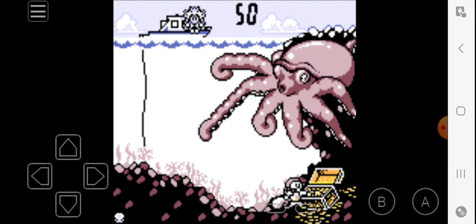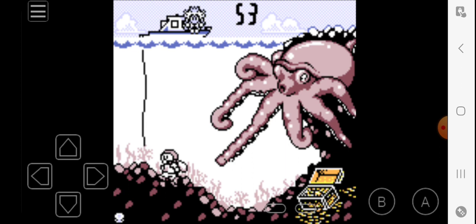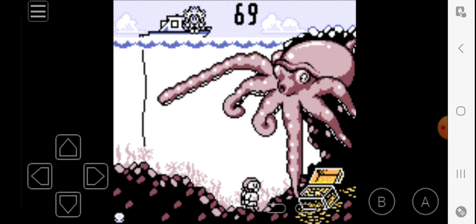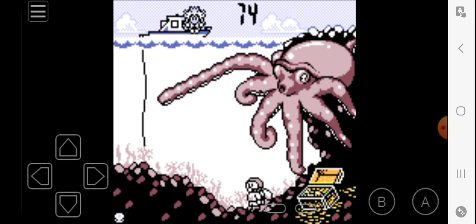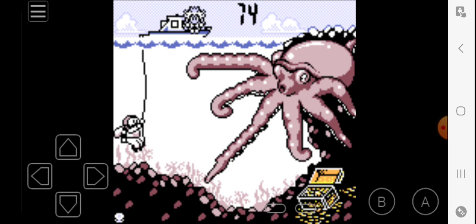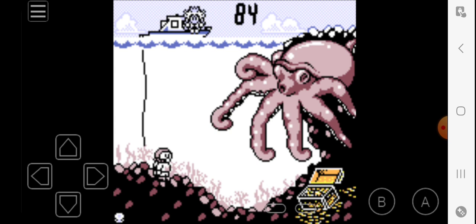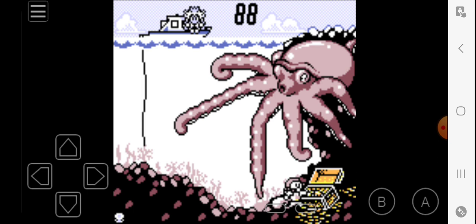We're just gonna not get grabbed and make our way back up. We are at 69 points so we're going to easily turn that into 70. I believe we get 10 coins — that's how the scoring works. You get two points per amount of coins you bring back up to your girlfriend up there, Princess Peach.